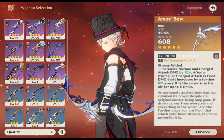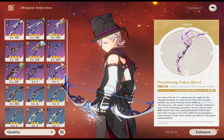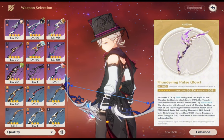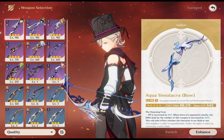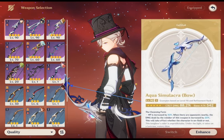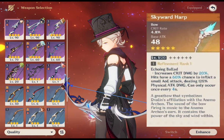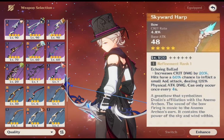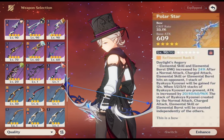Thundering Pulse: while it's hard for Lyney to benefit from most of its passive since it increases the wielder's normal attack, it is still one of the best weapons for him. Aqua Simulacra: although it has a low base attack, it makes up for it with a massive amount of crit damage in Lyney's hands. Skyward Harp is an amazing weapon for increasing all of Lyney's damage sources — it provides high base attack, crit rate substat, and a bonus crit damage. Polar Star has crit rate as its main stat and Lyney can easily get full stacks since he uses all parts of his kit during rotations.